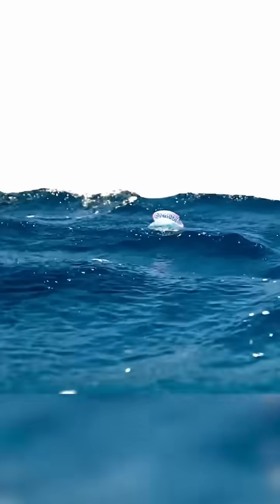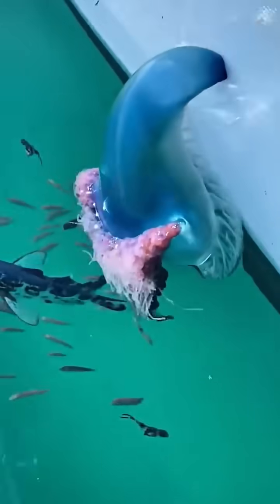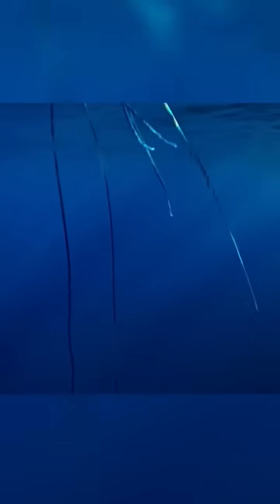Without each other, none of these zoids would survive. The first module is a gas-filled bubble that keeps the colony afloat on the surface of the water. This bubble can expand and contract and adjust its angle, allowing the organism to drift with the wind.